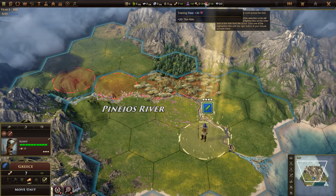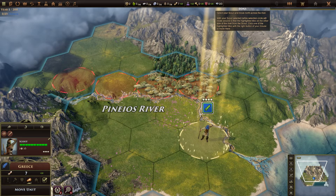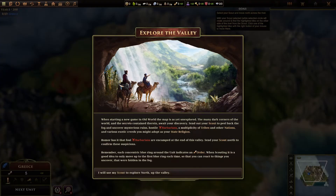Lots of buttons here - training, all my different rates, luxuries, money. Zero of 27 - that's how many orders I have. The game says: the map is yet unexplored, with many dark corners of the world and secrets contained there awaiting your discovery. Send a scout to peel back the fog and uncover mysterious ruins, hostile barbarians, and a multiplicity of tribes and nations, and various exotic creeds you might adopt as your state religion. Rumor has it that foul barbarians are encamped at the end of this valley - send your scout north to confirm. Remember each concentric blue ring around a unit indicates an order. When scouting it is a good idea to only move up to the first blue range ring.